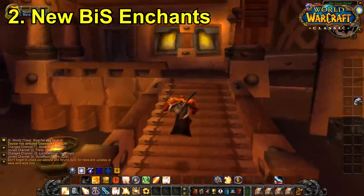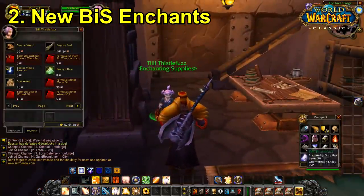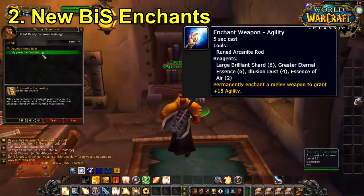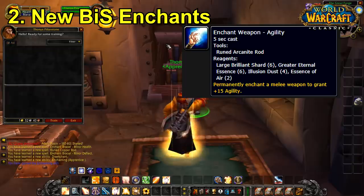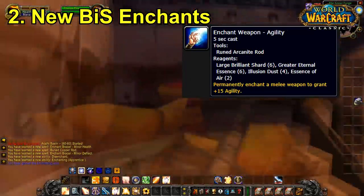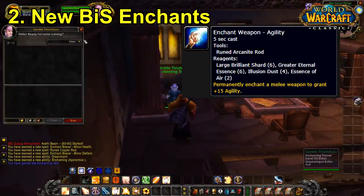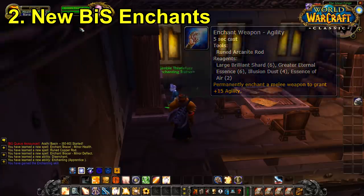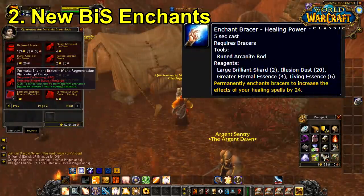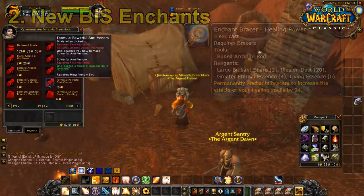The next big thing is that a number of new best-in-slot enchants are going to be released. These are primarily weapon enchants — for instance, Enchant Weapon: Agility, which is the best-in-slot weapon enchant for Hunters, especially if they dual-wield, since you can stack that to 30 agility. There's a Strength enchant which is probably best-in-slot for Feral Druids, and new best-in-slot wrist enchants including mana regeneration and healing power.